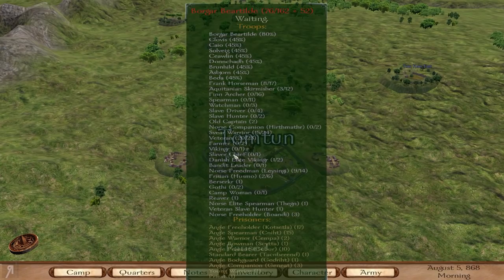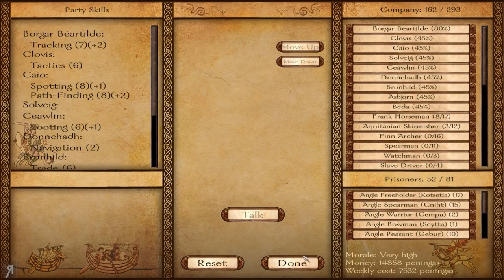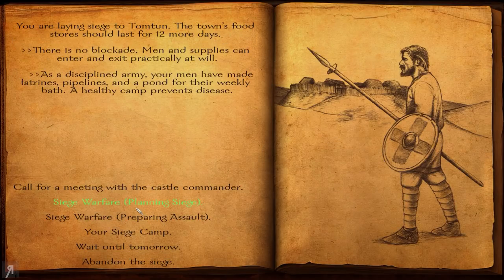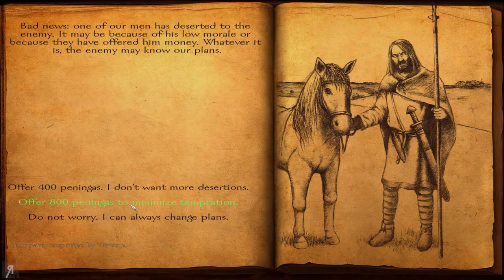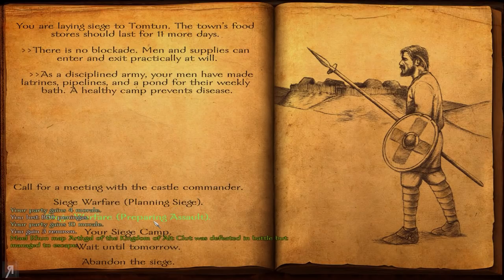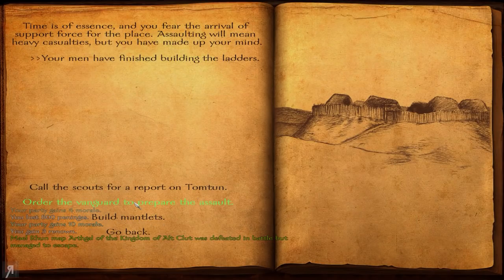This is what I was attempting to do — I was attempting to take this. As you can see, it's got 93 in the garrison here. I feel like we would be quite easily able to take this if we can get inside — they're still building the ladders. The game moves so fast when you're building siege — it's really harsh. One of your men deserted. Let's offer 800 to minimize temptation, which gives us some nice morale and some renown as well. Prepare the assault — we lost six for that, which is not great.